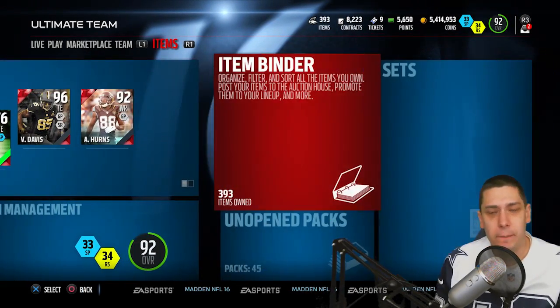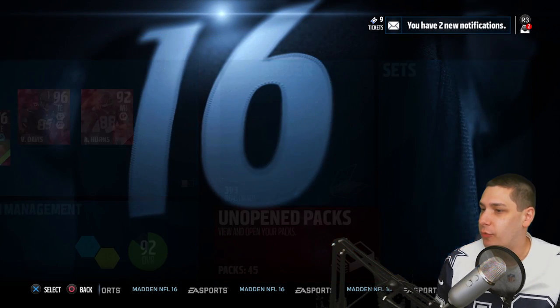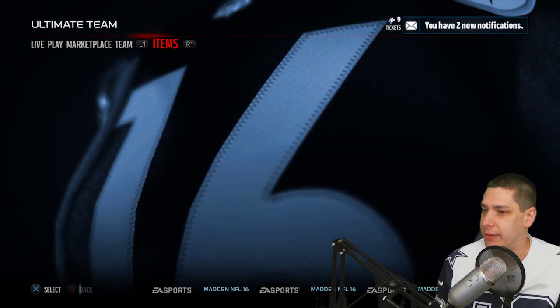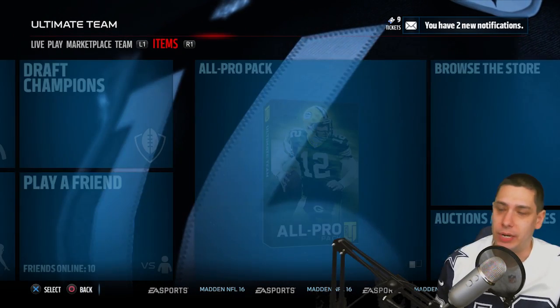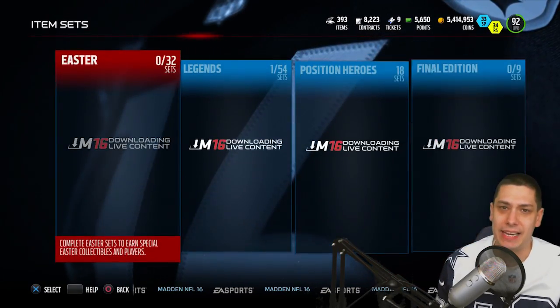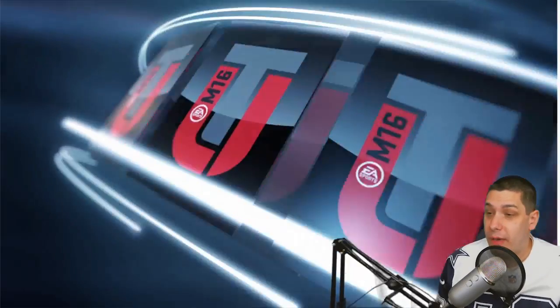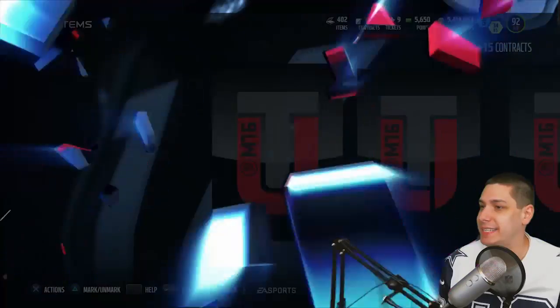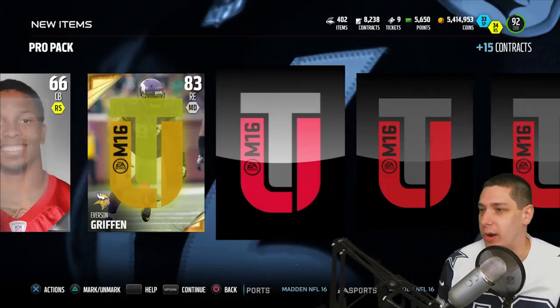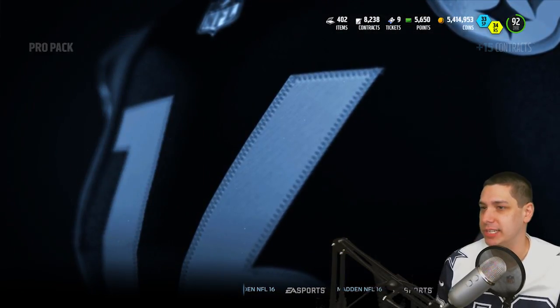Let's open up that redemption pack and then maybe we'll do like another five packs or so. Still haven't pulled any golden tickets, still haven't pulled any really high-end stuff unfortunately. We still got that pro pack redemption — wait, never mind, you have to put it into a set. That's right, let's do that real quickly. Probably should have just added it to the set out of the pack. Here's the pro pack — hopefully we get something amazing out of it, highly unlikely of course. Nothing out of this one — Everson Griffin.